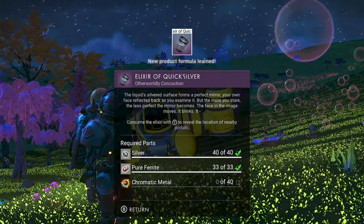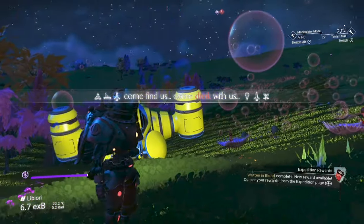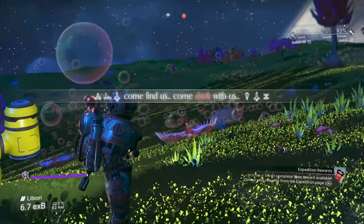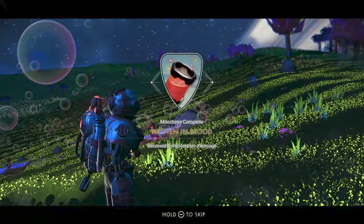Gather enough materials to make two of them and craft it. Make sure that you select the objective and it should advise you to drink it. If you drink it, you'll get the elixir of quicksilver recipe.